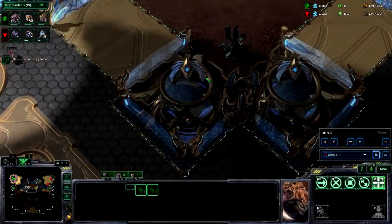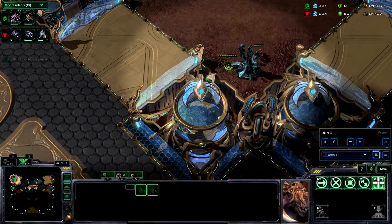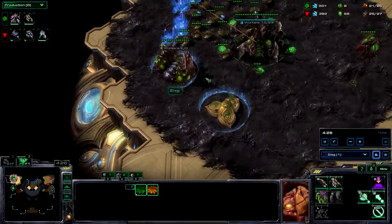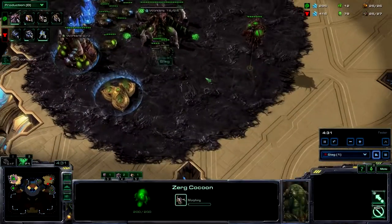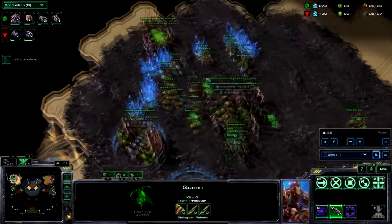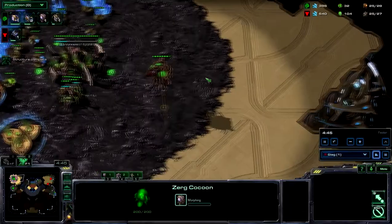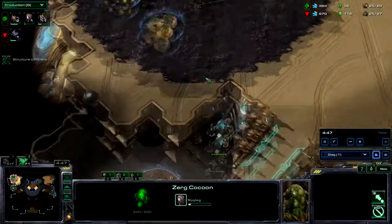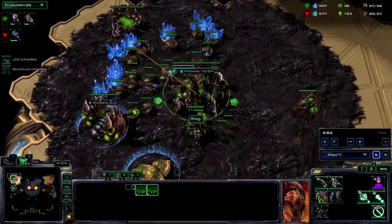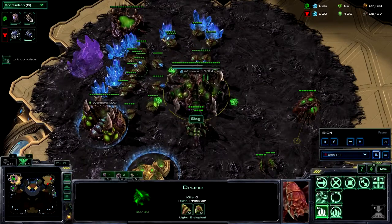Right now I'm just chasing down this SCV. I stop the chase and sit those two zerglings at the tower, just to keep an eye out — it's the only tower in that direction. Unless he's going to try some kind of drop, I end up putting some overlords in the drop path so he can't do drops easily. Though later in the game I put one in the wrong place, he notices my third there and decides to drop.